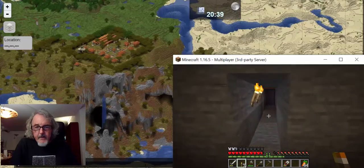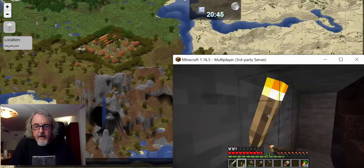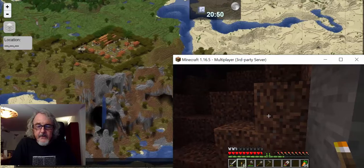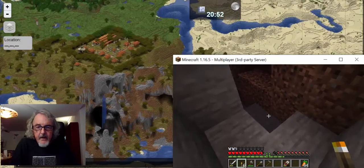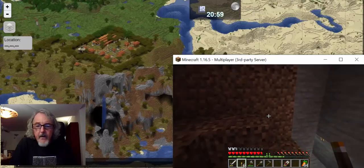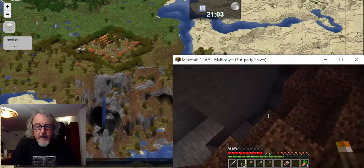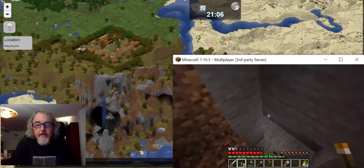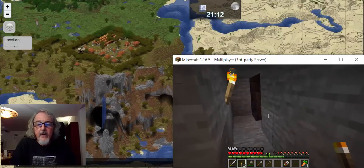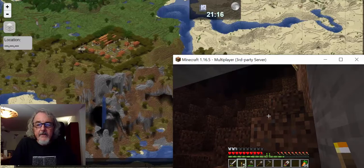A passage leads to the outside. They come out into the open air and discover all roads seem to lead to Rome — multiple passages exit to the same area. Vance finds yet another entrance, suggesting he took a different route through the maze.